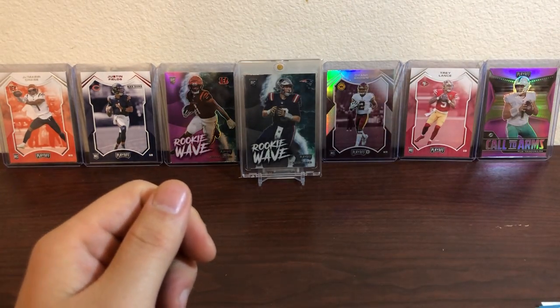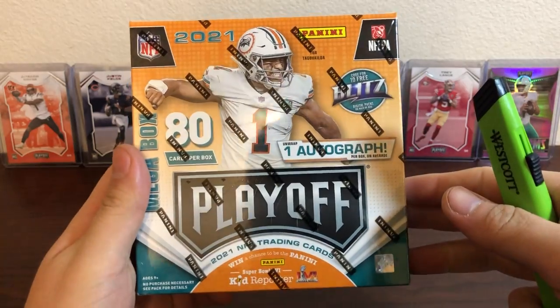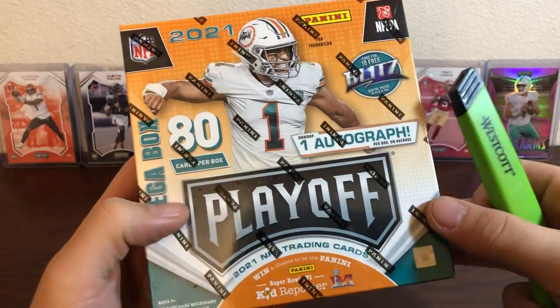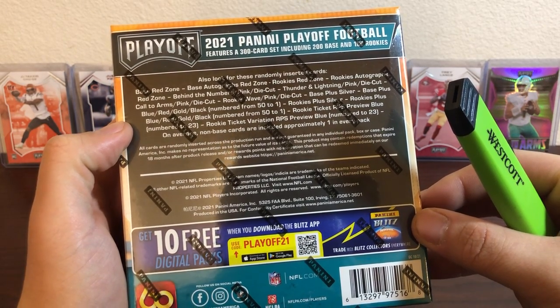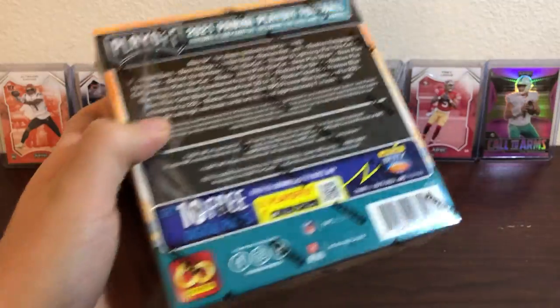Nice T-Law there. I think the hanger was definitely better than the fat pack. The last box is going to be the Playoff mega — 80 cards per box, look for one autograph. Look for reds, blue, gold, black numbered to 50 and 1. Hopefully we get something cool.